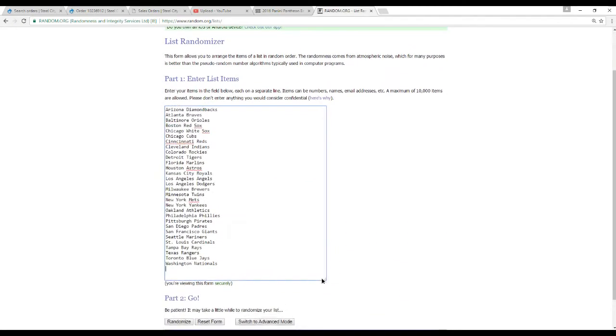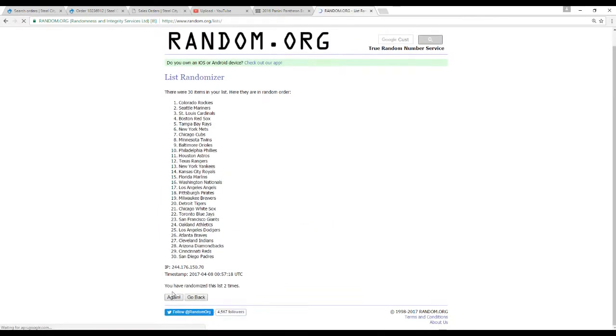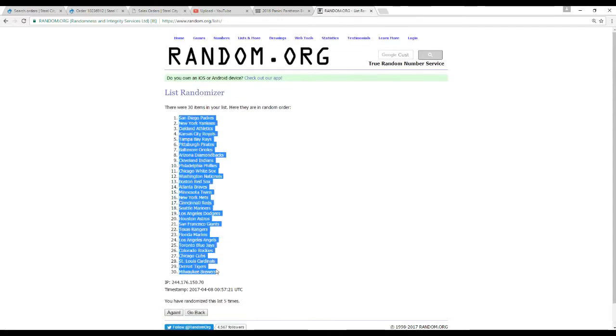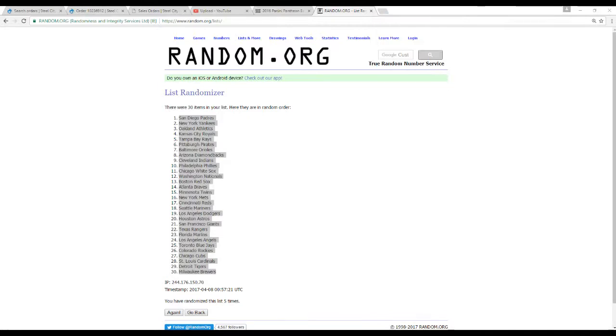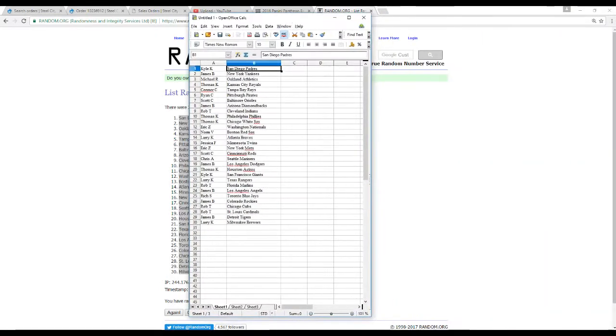All Nationals hits go to the Expos, obviously. Randomizing 1, 2, 3, 4, and 5. There we go.